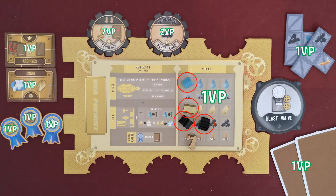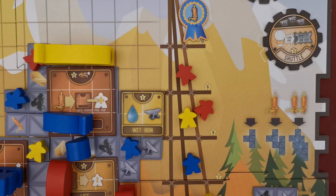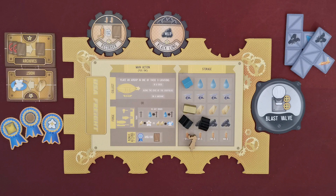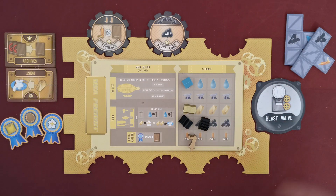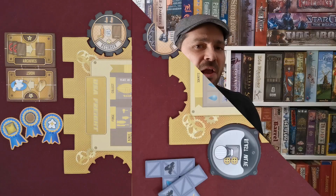The player with the most victory points is declared the winner. In case of a tie, the tied player with the highest worker in the tower wins. If still tied, the player with the most items in storage — machines, awards, scaffolds, cards, and resources — wins. If there is still a tie, all tied players may agree to a draw or solve it with a rematch. That was the game for today — if you liked the video please subscribe, and until next time have fun and play more board games!